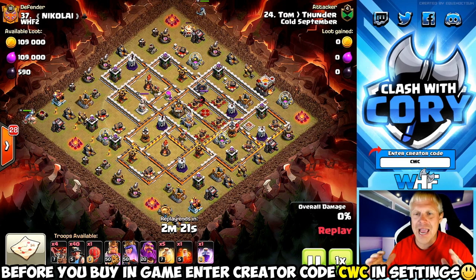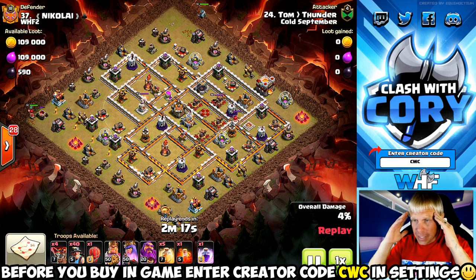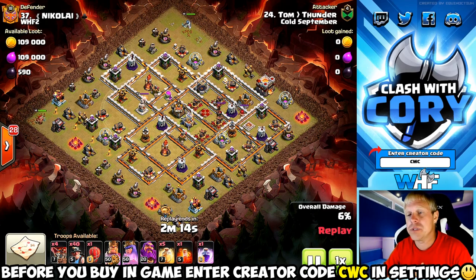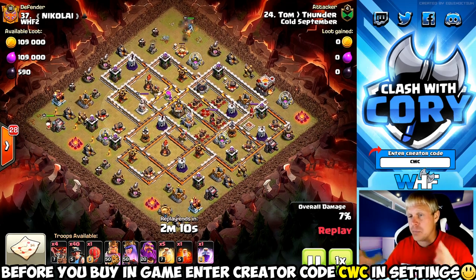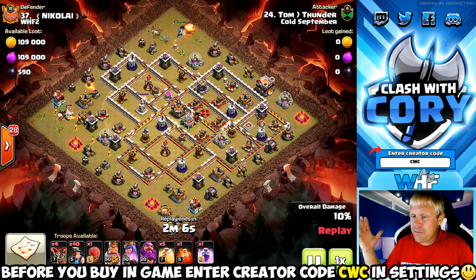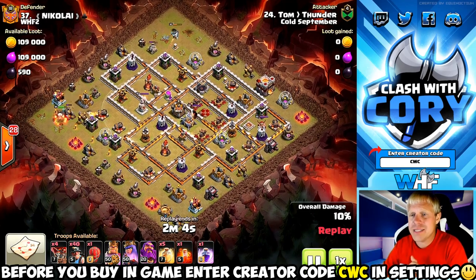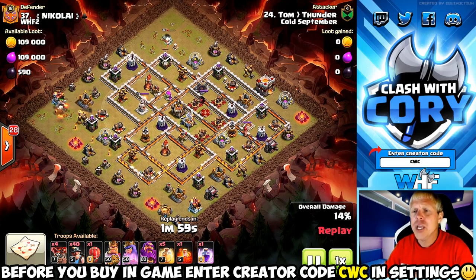Our next example is going to be another ground attack. He has a hound and a loon in the CC and some of you might be thinking — because we did this a lot at Town Hall 10 — take advantage of that hound loon CC by doing a mass miner attack. It's a pretty wide, spread-out base, pretty difficult to narrow into a good path for the miners, but he's got 40 of them plus five heals so let's see how it goes.